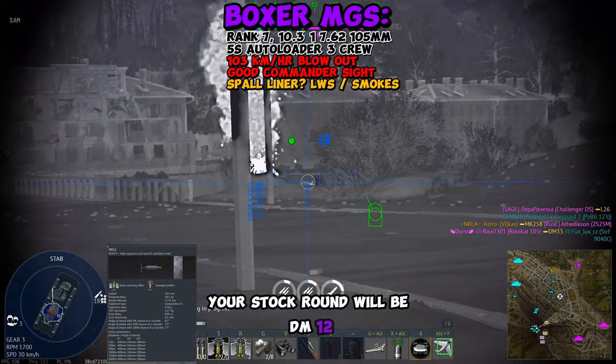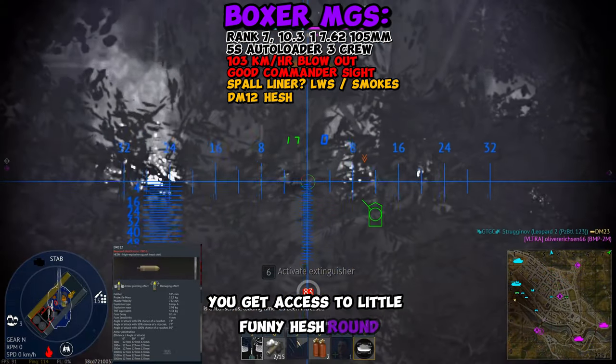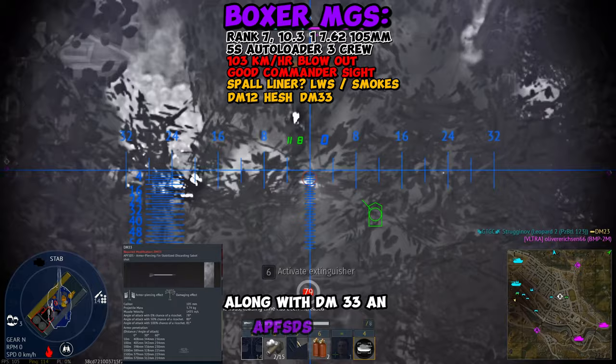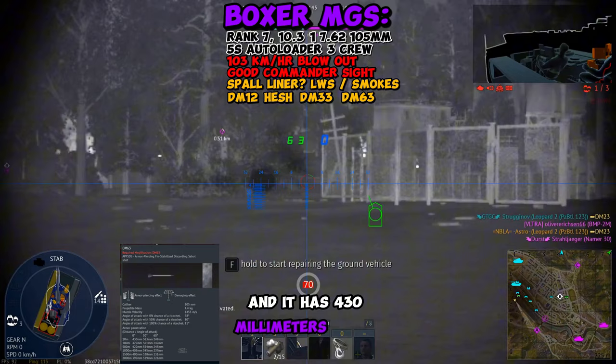Your stock round will be DM-12, a HeatFS round used by NATO. You get access to a HESH round along with DM-33, an APFSDS round. Finally, you get DM-63 for your top round and it has 430mm of pen.